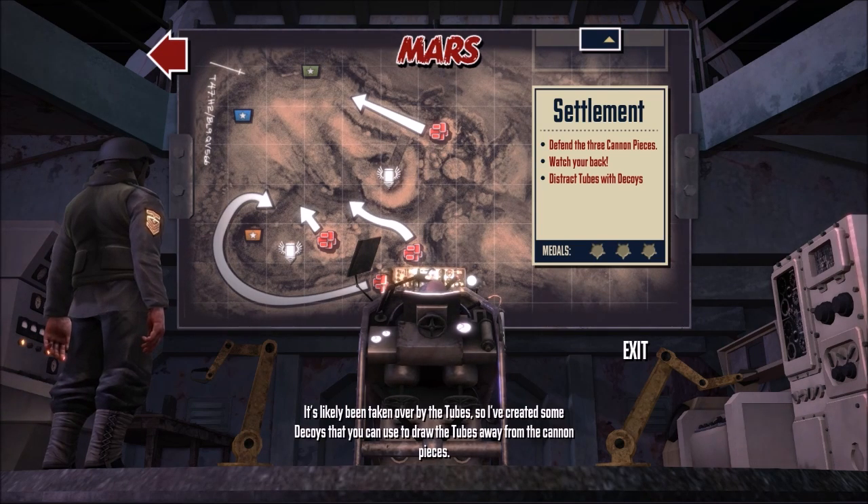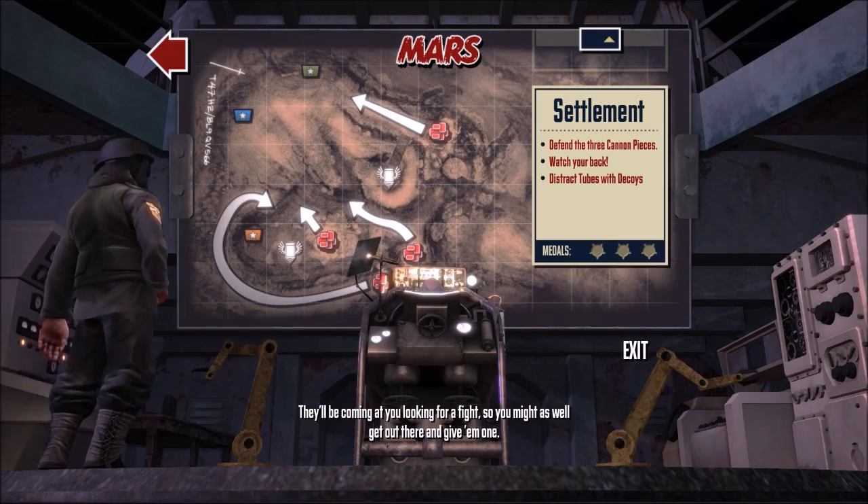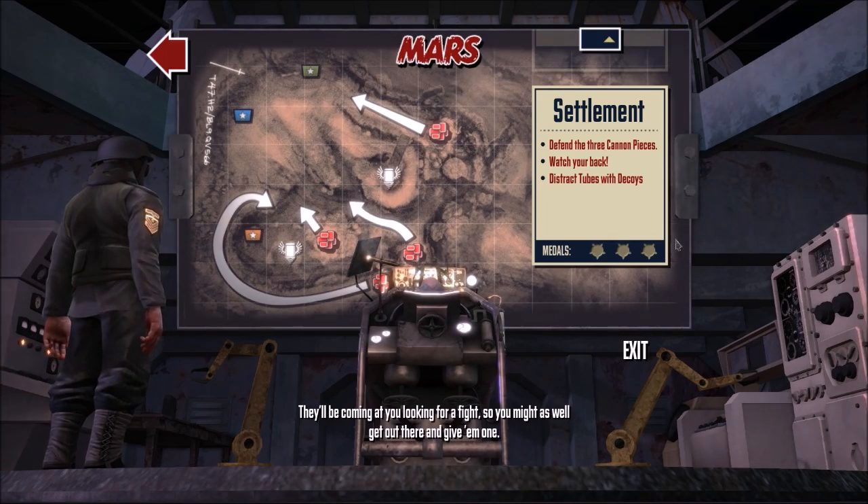We've been taken over by the tubes, so I've created some decoys that you can use to draw the tubes away from the cannon pieces. They'll be coming at you looking for a fight, so you might as well get out there and give them one.